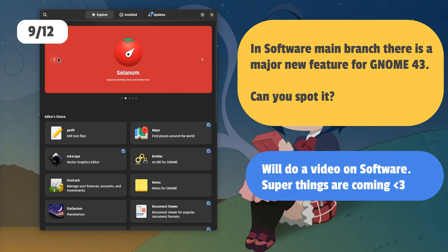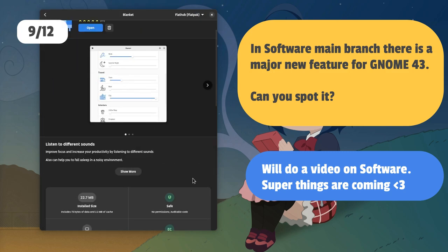That software for the main branch is coming on GNOME 43. Can you spot a major new feature?